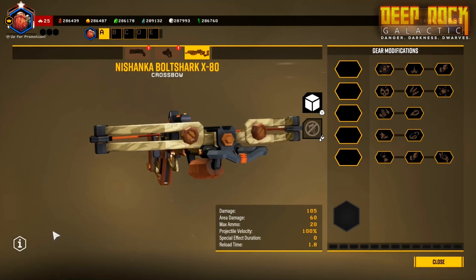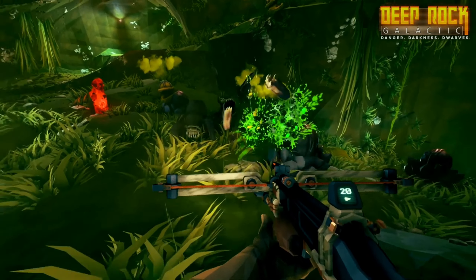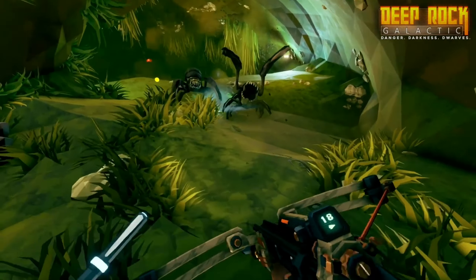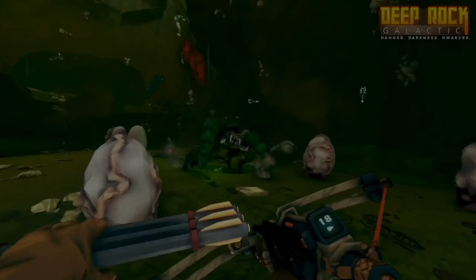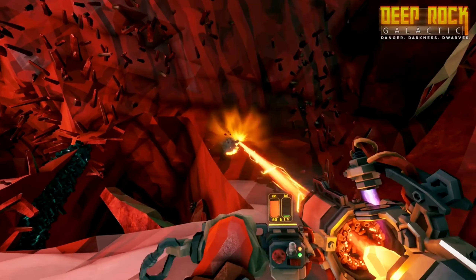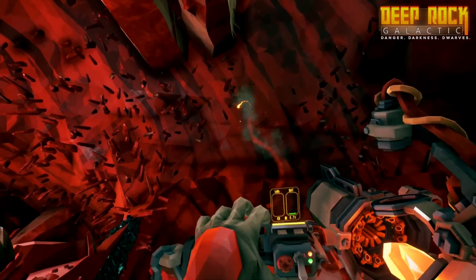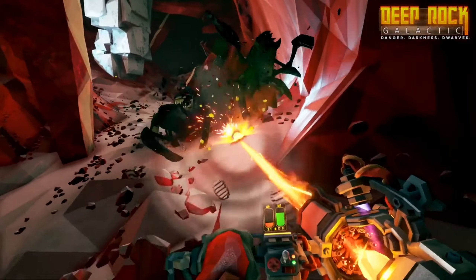For the new weapons, they confirmed some things for us, like the certain bolts for Scout's crossbow. It will have cryo, acid, fire, electric, and the ability to shoot three bolts at a time. For the NG Shard Defractor, it can only shoot a burst lasting two to four seconds long, and it seems to have a bit of AOE when shot at the ground.